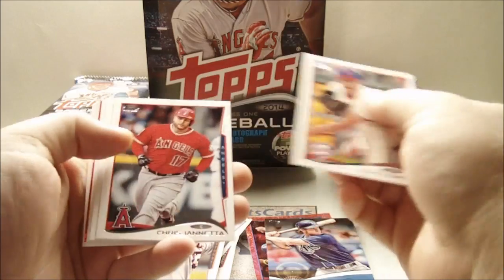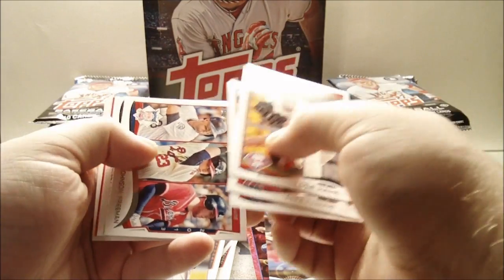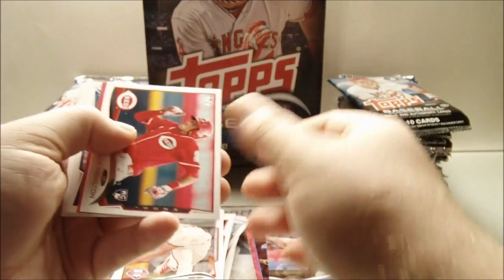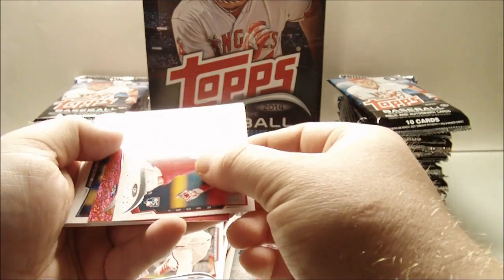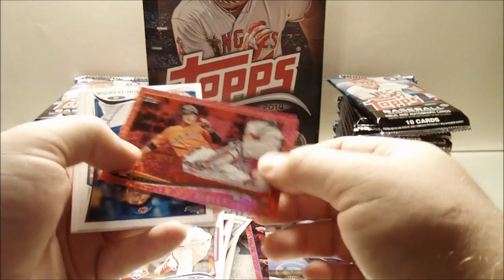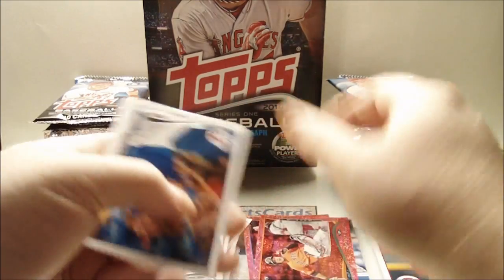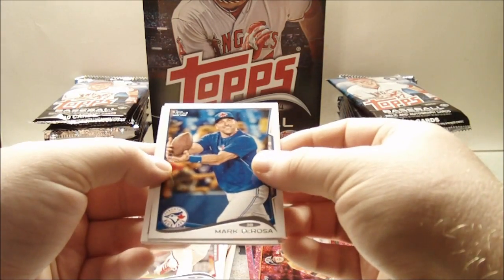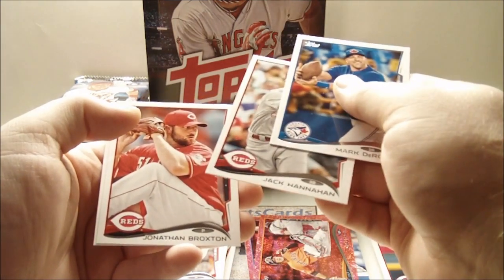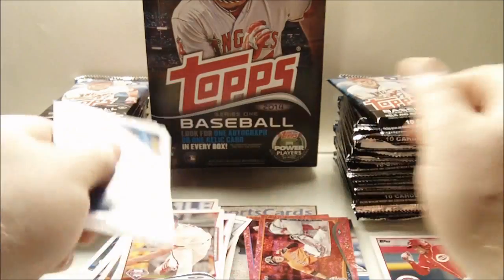Another Red Hot Foil — Cole Hamels, Chris Iannetta, Joe Mauer, Kadir Johnson and Freeman, Billy Hamilton rookie, and Gregor Blanco. Red Hot Foil. Mark DeRosa — that is not a short print. Jake Hanahan, Jonathan Broxton, and Will Myers.